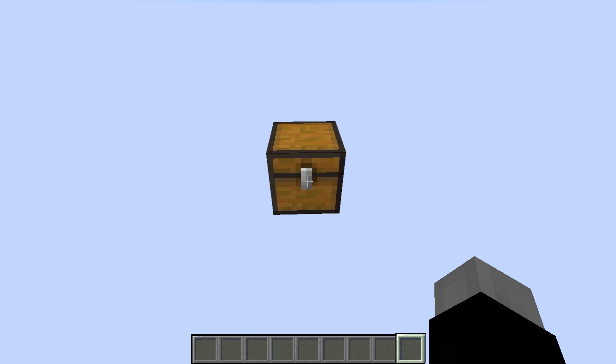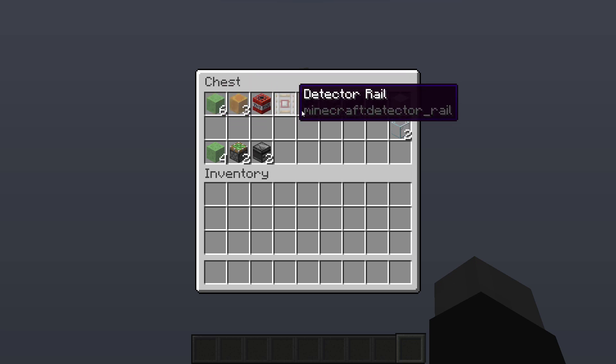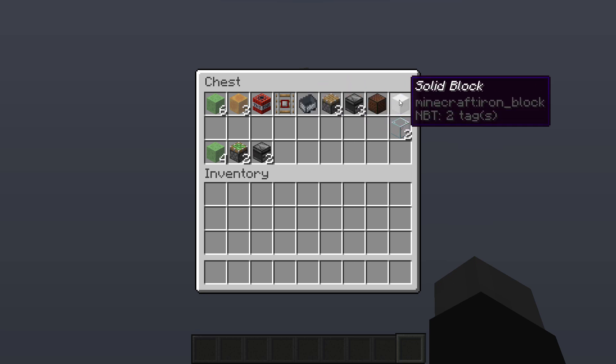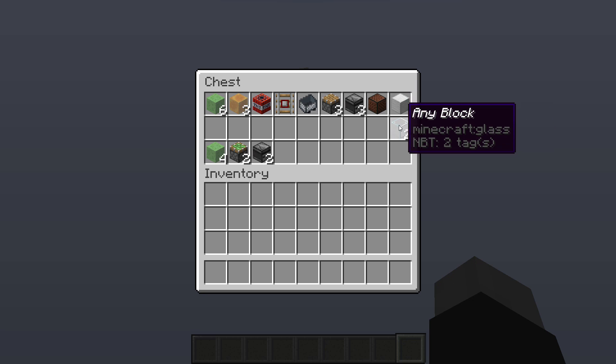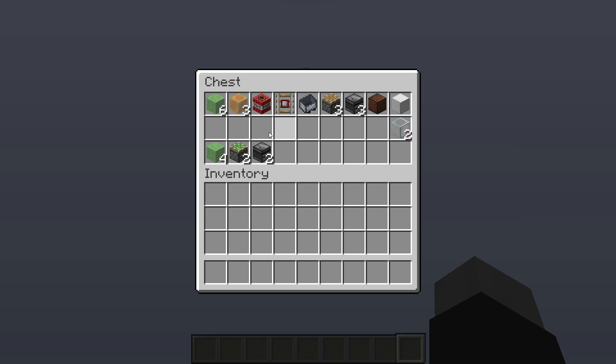Now I'll show you how to actually build it. For the base module you'll need: six slime blocks, three honey blocks, a piece of TNT, a detector rail, a minecart, three regular pistons, three observers, a note block, a solid block (this needs to be solid so the detector rail can power the TNT through it), and two more of any blocks that can be pushed by pistons. For the self-contained flying machine version you'll also need four more slime blocks, two more sticky pistons, and two observers.